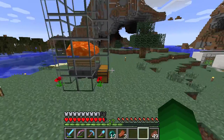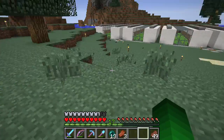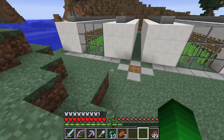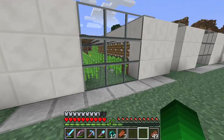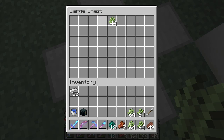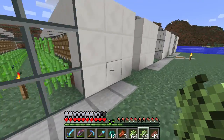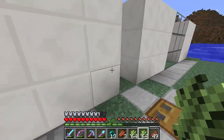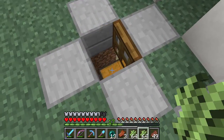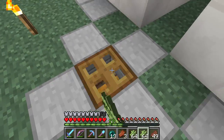Here we have our iron golem farm. Not bad — I haven't been around here much recently, I've been doing quite a bit at spawn. Here we have the sugar cane farm, which is not bad considering I have not been around here really. Just gotta check it's not broken or anything, because it does break rather often, which is a pain in the arse.